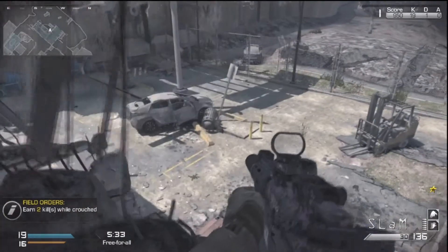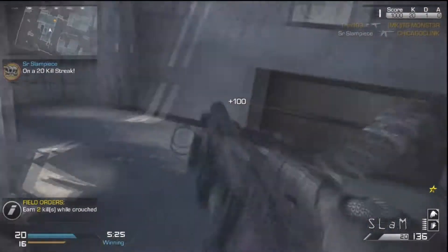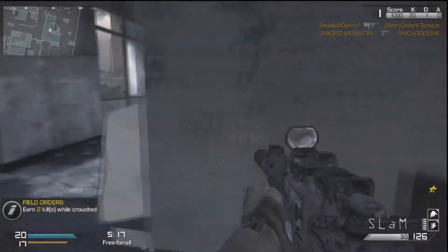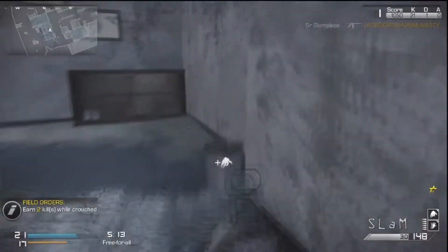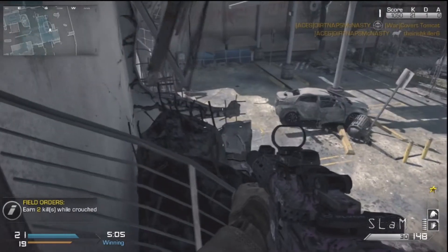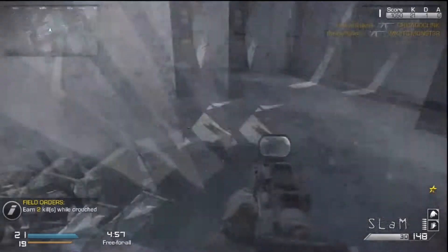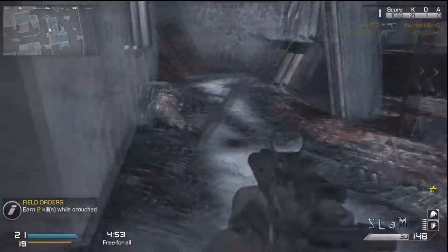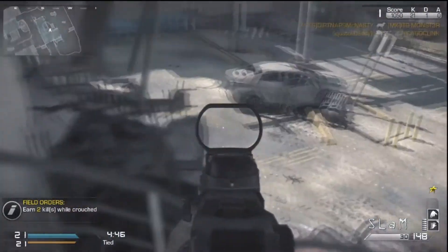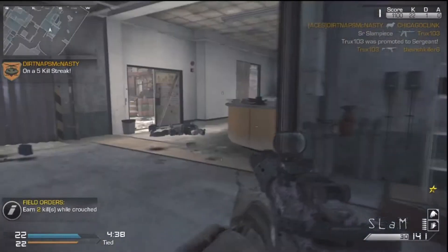There's kill number 20 right there, so things slow down pretty good here. I hang out in the top area — there's a guy directly below me and I want to go get him but I'm being patient. I don't want to run around a corner and get panic knifed — that's happened so many times. It's not as bad as Modern Warfare 3 panic knifes, but the knifing is definitely better than Black Ops 2, which was just garbage.